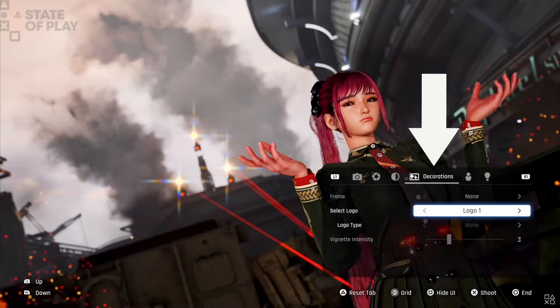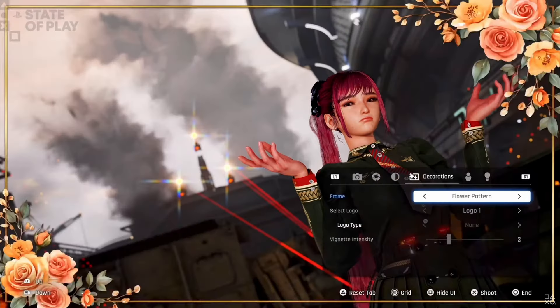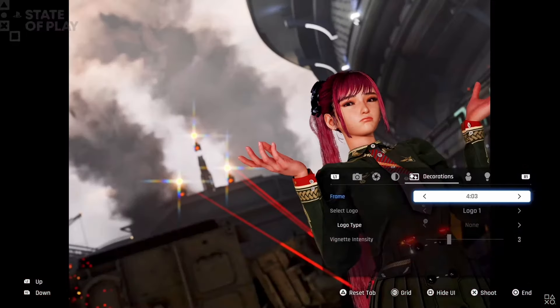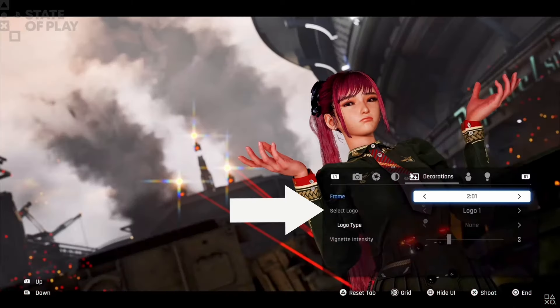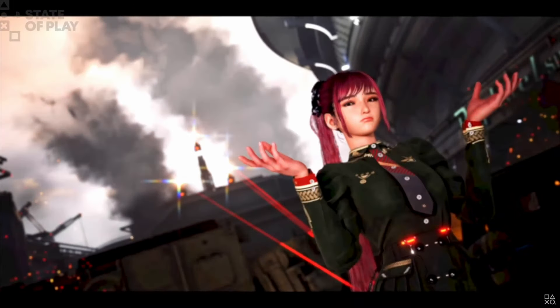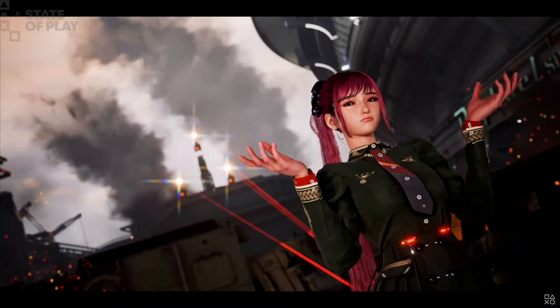In the decorations tab we can see a number of different frame options, including decorative frames and different aspect ratios for a more cinematic look. We also see vignette as a final decoration option that can be adjusted. The photo is taken and we see the end result — a playful shot showing the impending doom of three turrets locked onto EVE, ready to obliterate her.